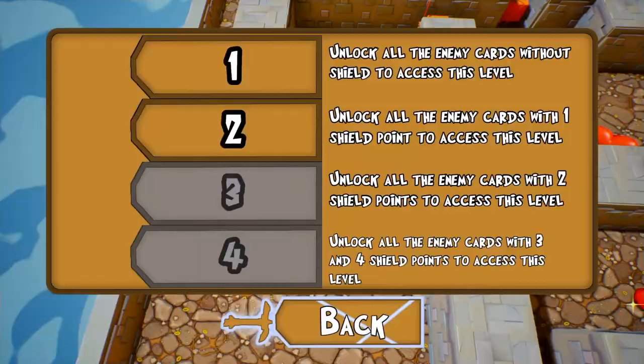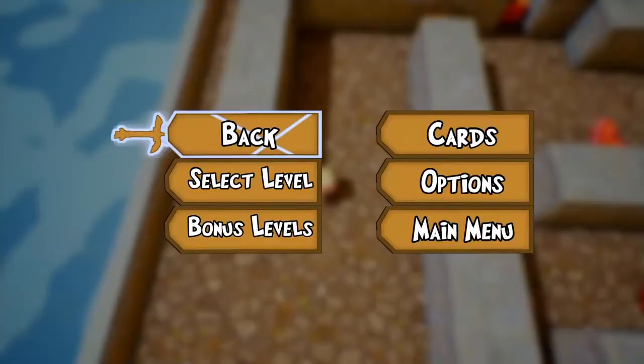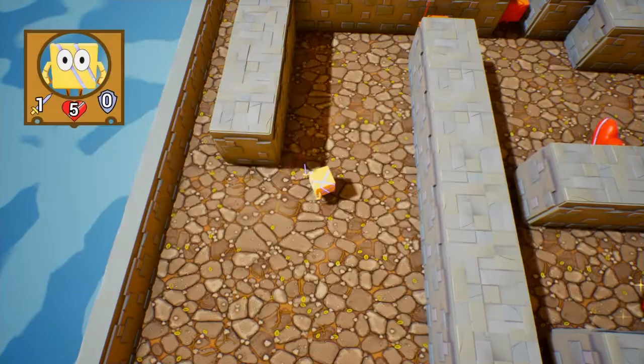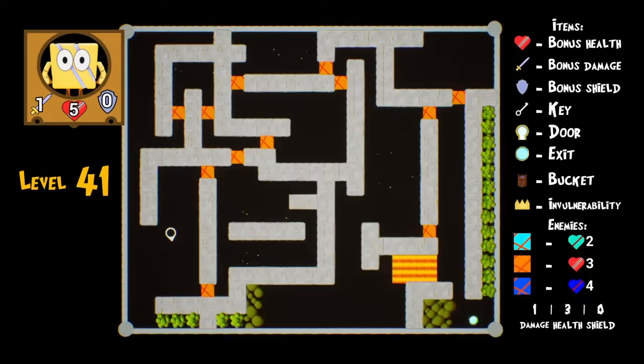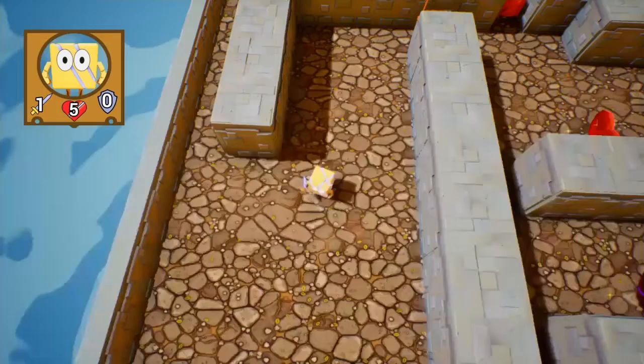Now here it is — level 41. This is where we get the enemy cards with three and four shield for bonus level four. Let's take a look — we got a new item here. I was supposed to save this for the next video, but let's keep going. We got a bucket! There's fire in the bottom right and we cannot access that area — we'd probably die if we touch it. I'll go to the top and double check for cards.